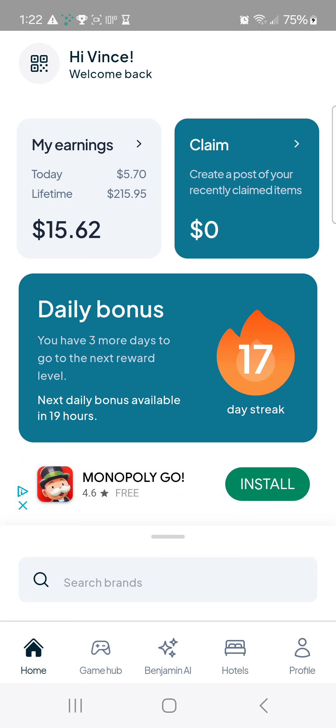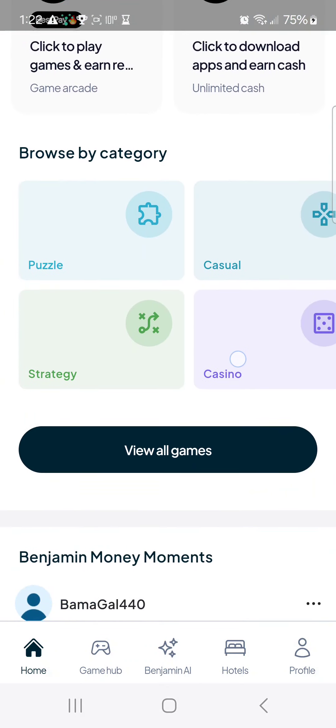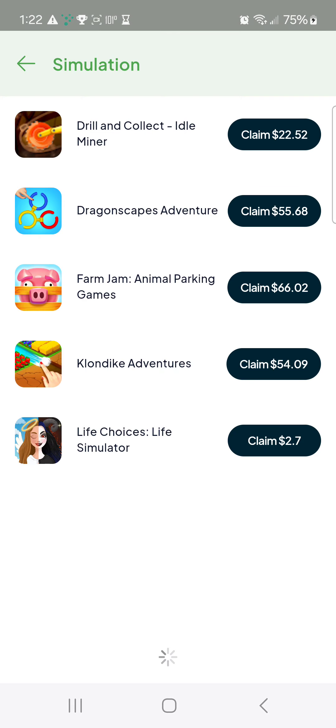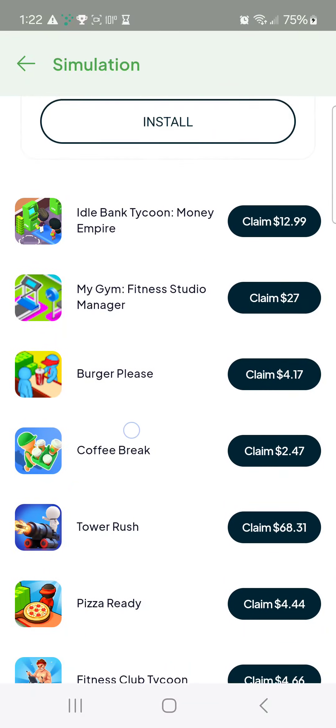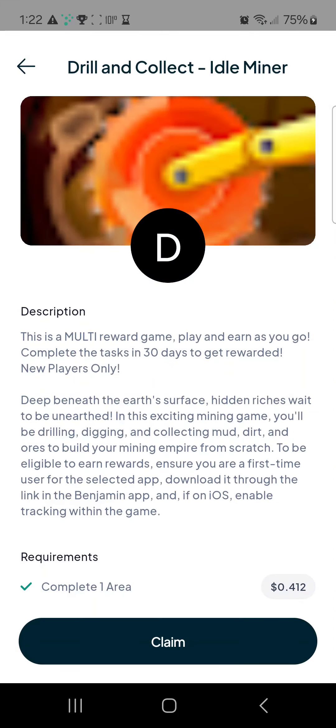Why am I covering this one first? I chose Drill and Collect first because I started this offer about five days ago and I wanted to start with something that I'm currently doing. Within Benjamin, I believe this is a simulation category. I like simulation apps because I like to be able to run a whole bunch of ads while I'm doing other things. And Drill and Collect is perfect for that — I'll show you that in a minute.